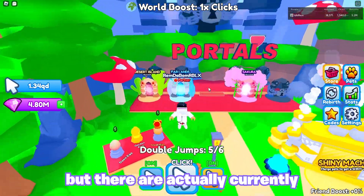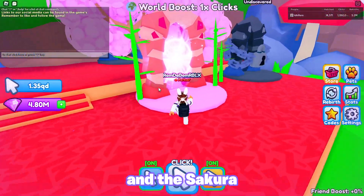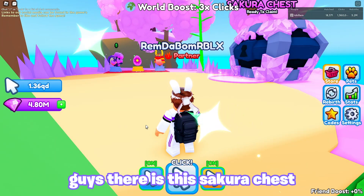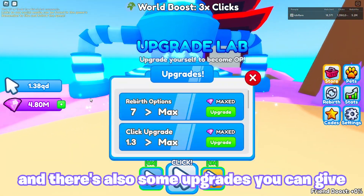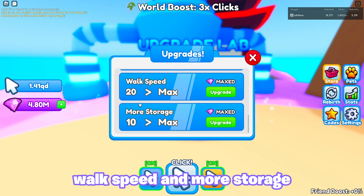There are actually currently 3 worlds in the game: the Desert Island, the Far Lands, and the Sakura. If we go to this world, there is the Sakura chest, which gave us 180 billion clicks. There are also some upgrades — you can get rebirth options, click upgrades, critical chance, double jump, auto clicker, walk speed, and more storage.